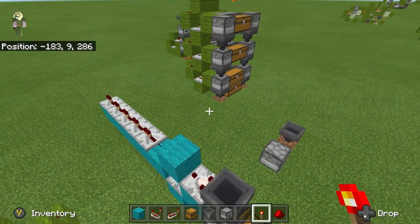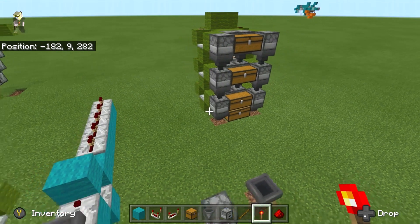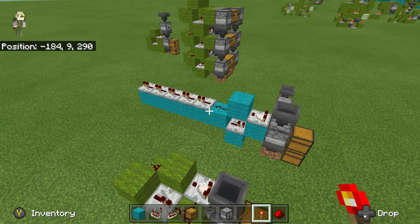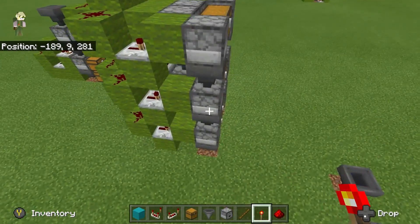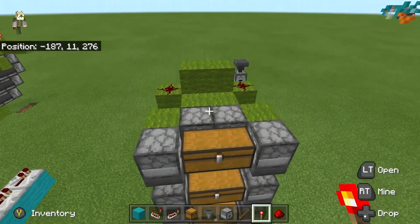John here. I had a viewer named TheCakeIsTheLie who wanted me to go over how to build these double hopper speed multi-item sorters that use droppers.